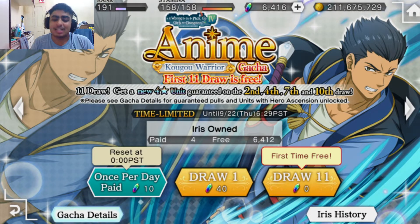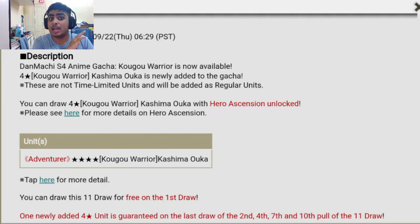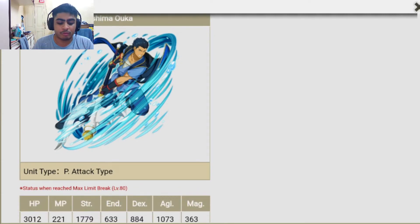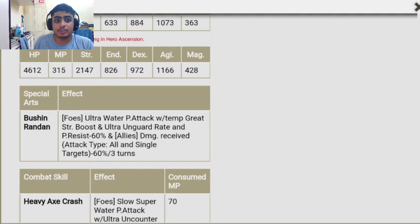Let's look at him and talk about his potential teams and assist options. This is Kashima Uka — a four-star unit, not had a lot of units in the past. Good stats, obviously a physical unit so he's got a lot of STR. His special arts Bushin Randan is a foe's ultra water physical AOE attack with STR boost and ultra on-guard rate, and physical resist minus 60, plus allies' damage received — all and single targets minus 60 — for three turns.